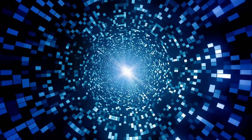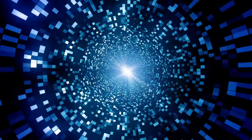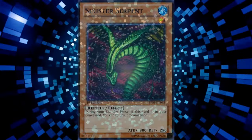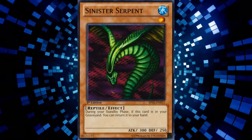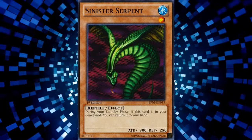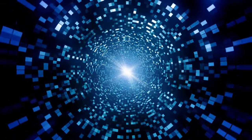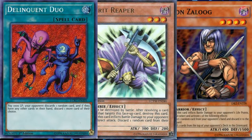Starting off at number 5, we have Forgetting to add Sinister Serpent. You see this happen more often than it should. I've played many players at locals and there's been plenty of times when my opponent has forgotten their Sinister Serpent and it's been very important. Forgetting your Serpent leaves you vulnerable to cards like Delinquent Duo, Spirit Reaper, and Don Zaloog.